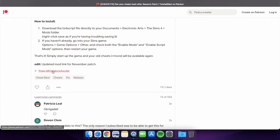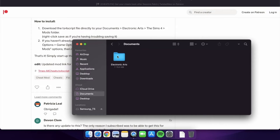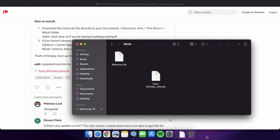I've not had any issues with this. I always click on the script, go straight into my downloads folder, then find it under Documents, Electronic Arts, The Sims 4, then go to Mods and drag just this file into the mods folder.